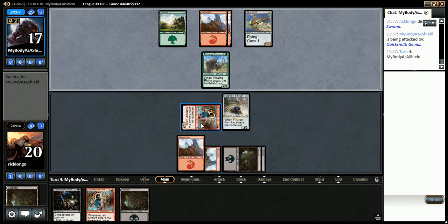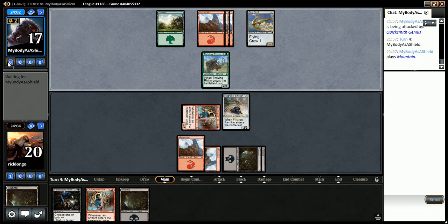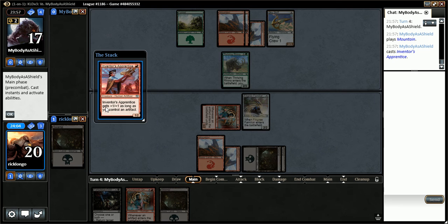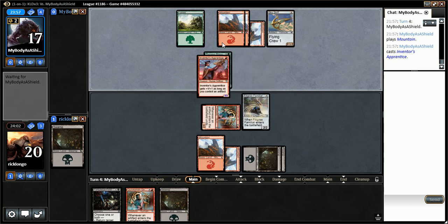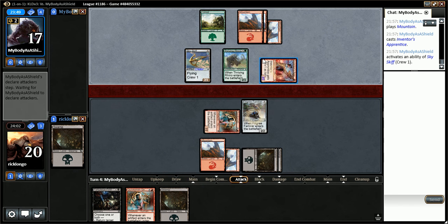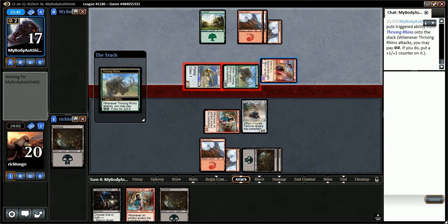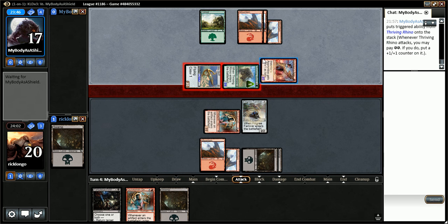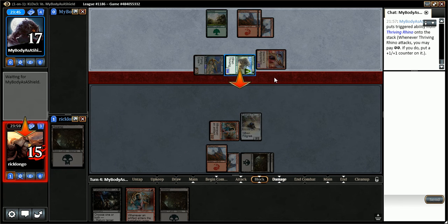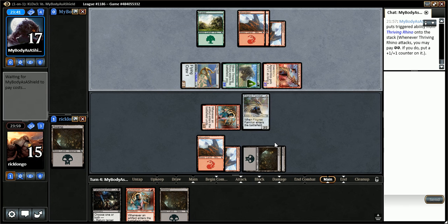I get to attack. Attack him down to 17. I didn't mulligan this game, which is annoying since looking at his hand he has 6 cards and I only have 3. A Nerd Ape - nice Nerd Ape. He's going all in, going forward. I'm not going to block.